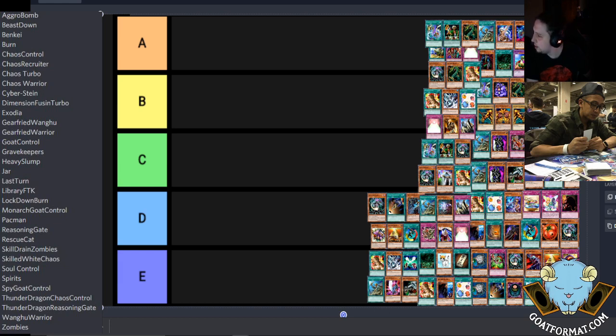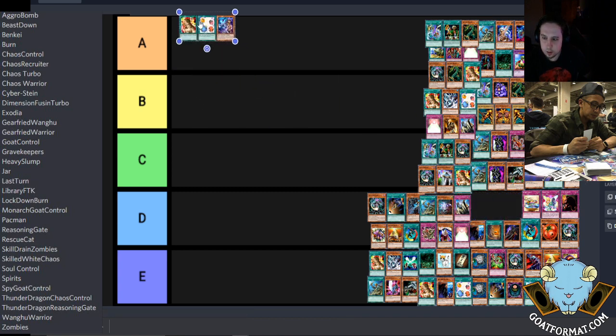Let's go — format tier list with me, Scully, and Dale Bolito. We'll start with what I think is the easiest part: Goat Control. I think there are three easy choices here, so Goat Control, and then underneath it the variants.